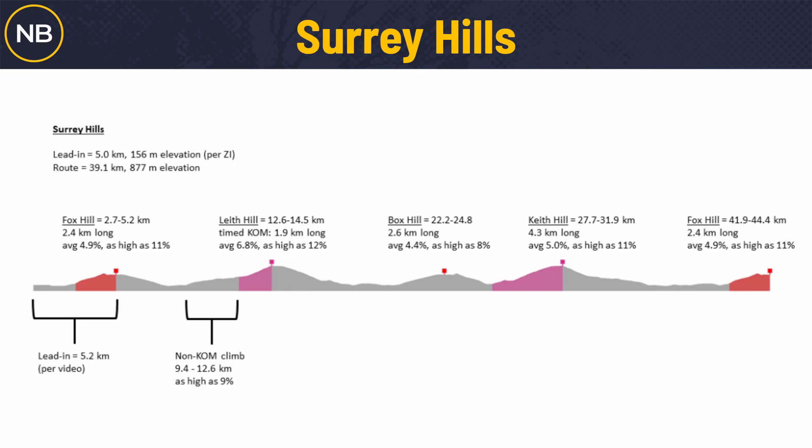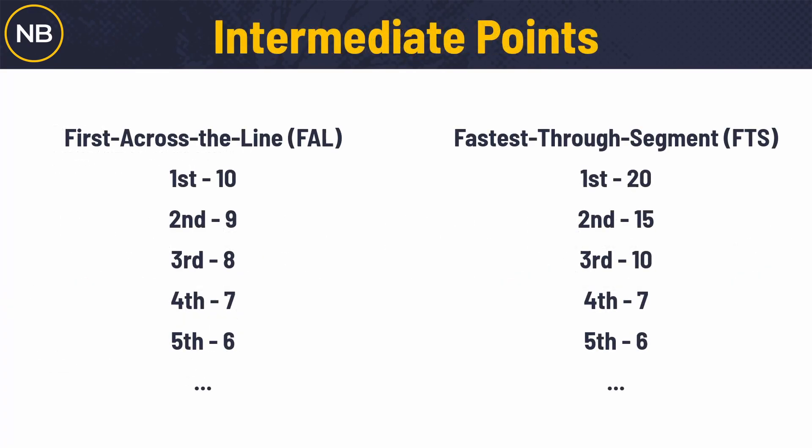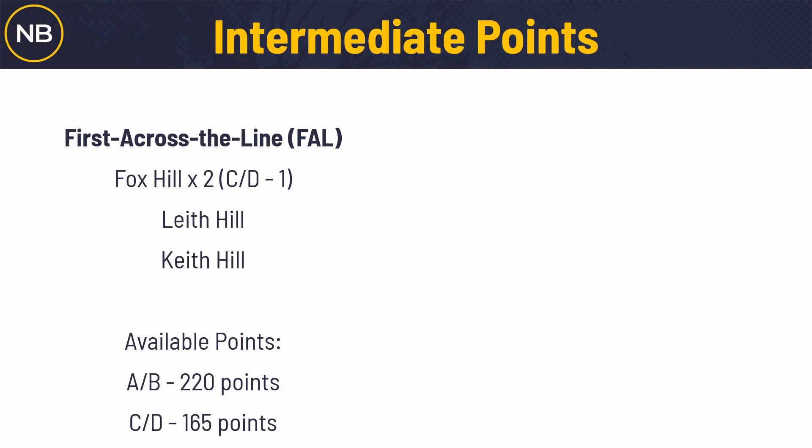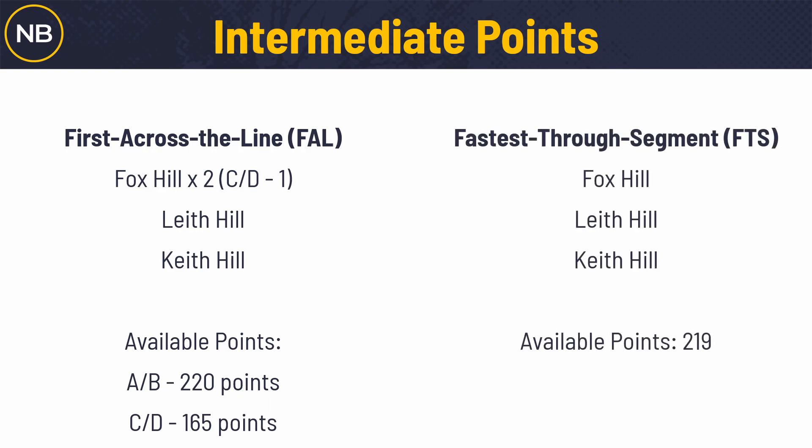As always, we have the intermediate points and the first across the line — that's the first 10 people to cross, in this case the KOMs, and the fastest through each segment. For A's and B's we have two Fox Hills, while C and D groups do Fox Hill once, plus Leith Hill and Keith Hill. Available points: A's and B's have 220 first-across-the-line points; C's and D's 165. Fastest through segments — both groups have Fox Hill, Leith Hill, and Keith Hill for 219 available points. This is really going to be a race of attrition.